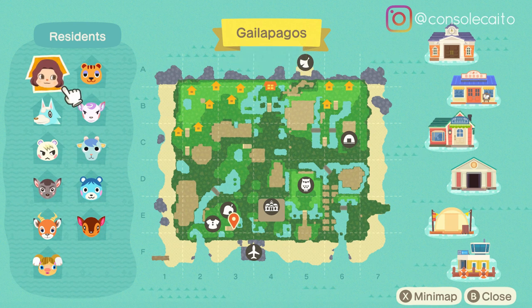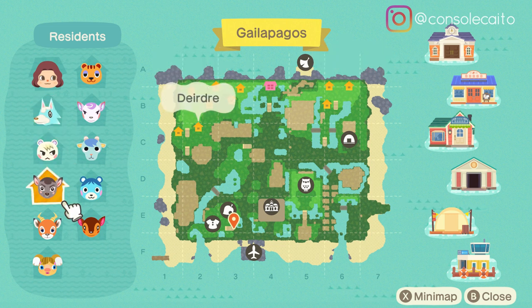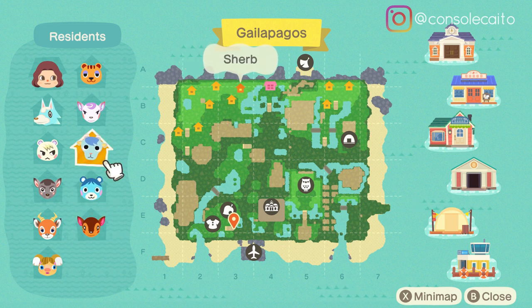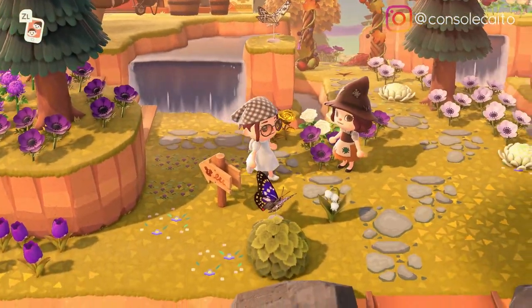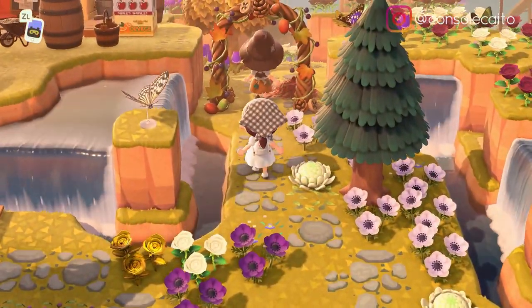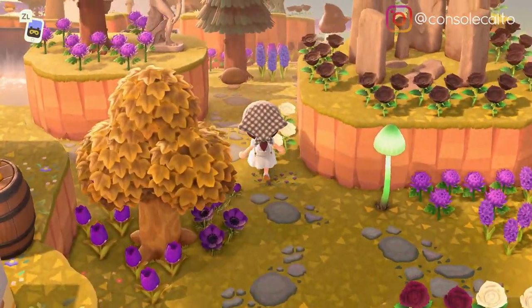So it looks like she has all of her villagers in the back, and Red is here which is super exciting. Let's see who her villagers are - looks like she has Sky, Marshall, Deirdre, Beau, Alice, Anna, Blue Bear, Sherb, Diana, and Sally. She has some good villagers. The entrance is so nice with all the falls, and I love those little fruit boxes up there next to Nook's.